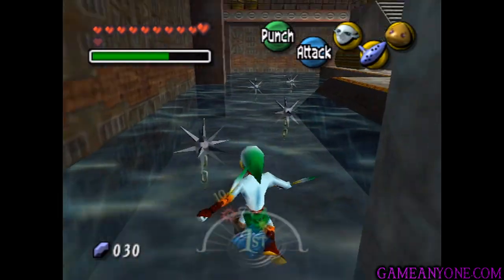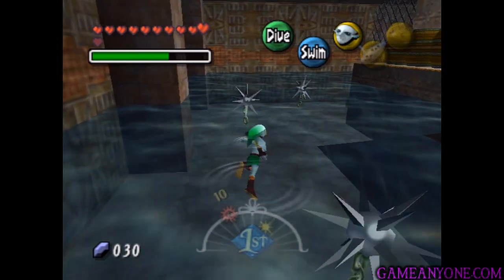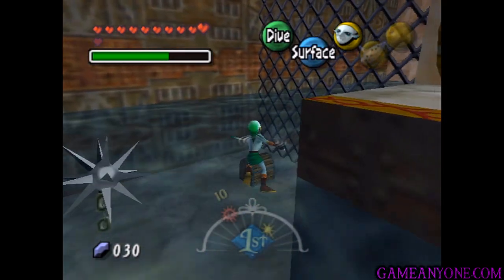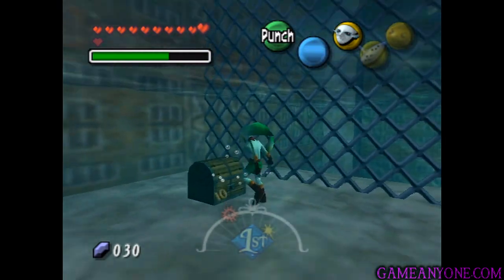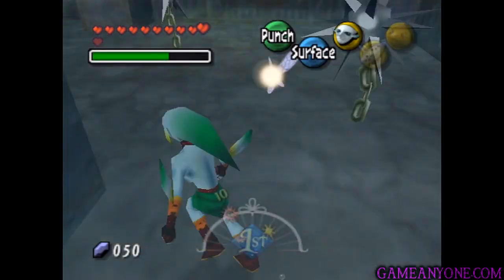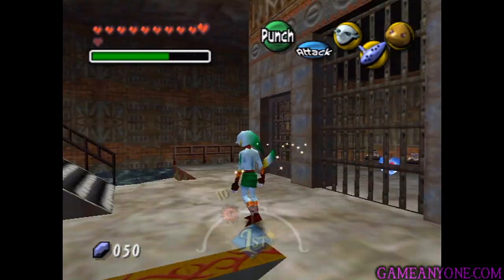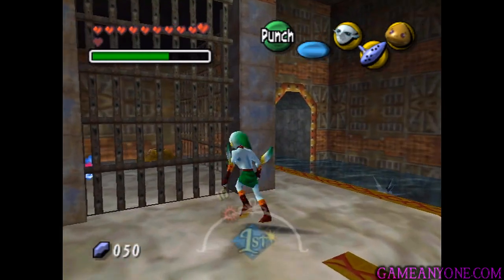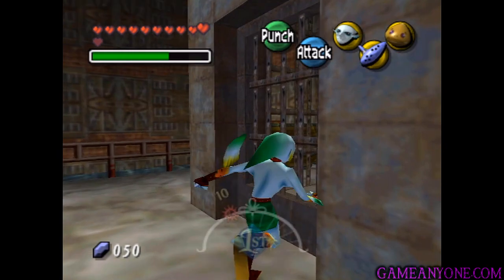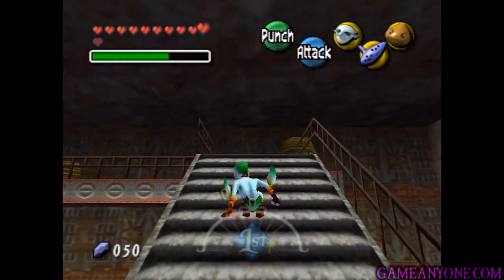As we go through this door, we're going to be taken to another little area with some more water. You're going to be seeing a lot of water in this place and a lot of those spiky mines, too. Oh, there's a chest down here — it's probably just rupees, but it might be worth opening anyway. Yeah, red rupees. Also, you can see there's a heart piece inside of this cage here, which we can't seem to get into because this door won't open. So we're going to have to do just one little thing to take care of that.